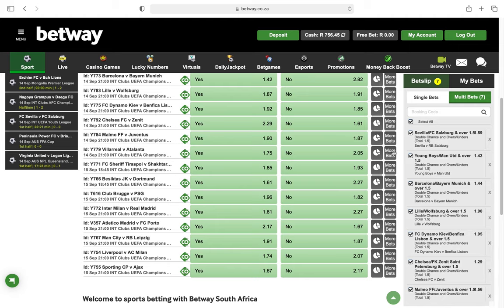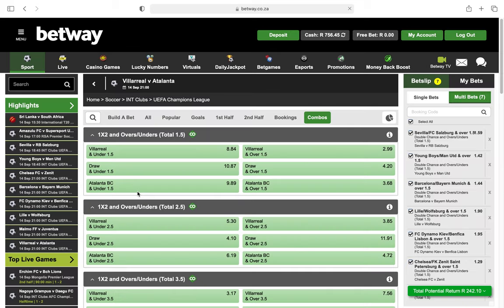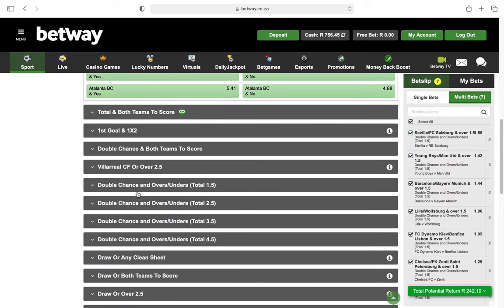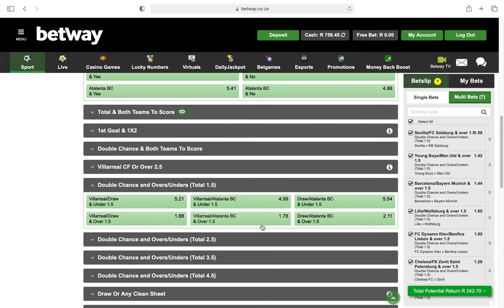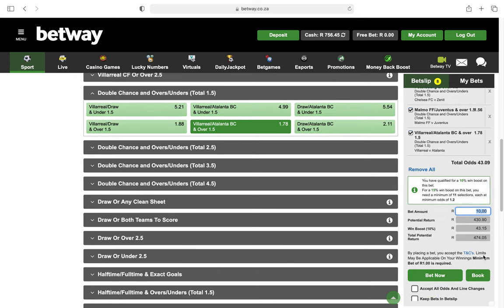Villarreal versus Atalanta — click that one, that's the last one. Go to Combos, go down to double chance and over 1.5, and select it. Villarreal — I know Spanish teams don't score against each other that much, but we'll see what happens.